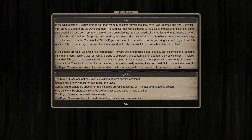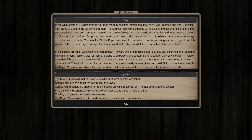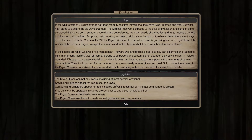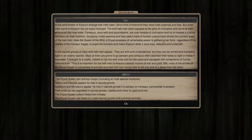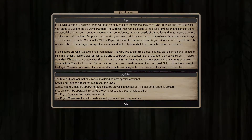Dryad Queens are basically what you think. They're Dryads. They're one with nature, but they have a lot of the Greek mythology instilled in their forces. In the Sacred Groves of Gaia, wild halfmen appear. They're undisciplined, but can be armed and trained. So you're going to get free units, and those units can be upgraded. The way it works is you don't buy troops, including at most special locations. Instead, Satyrs and Harpies appear for free in Sacred Groves. You'll also have access to Centaurs and Minotaurs.